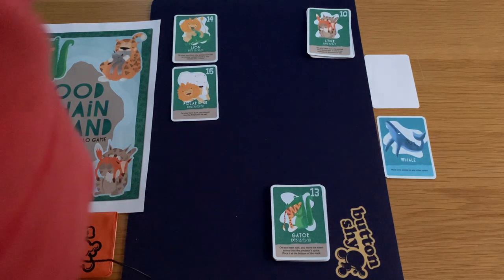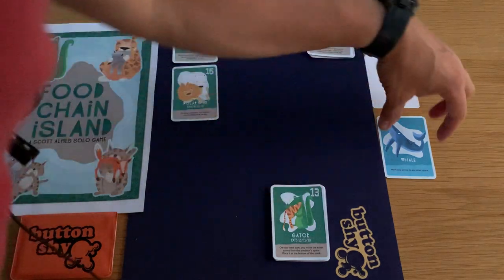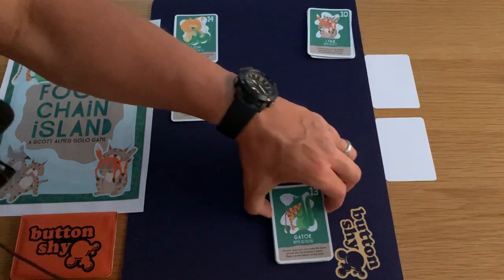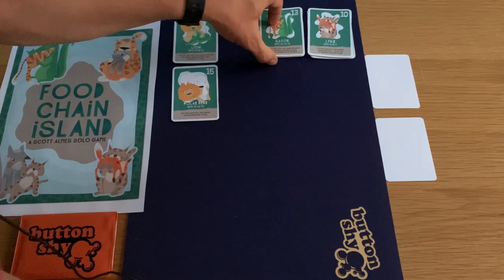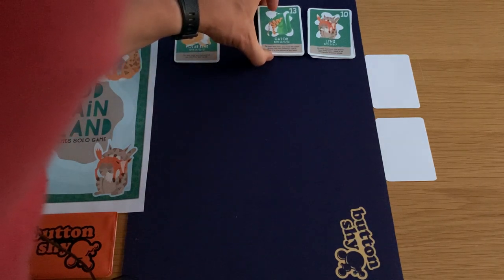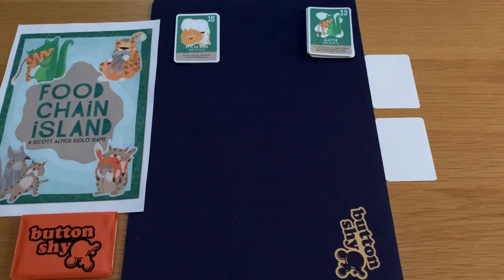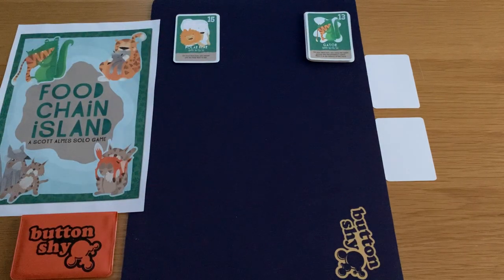I think I'm going to end up with two stacks here. So I'm going to use my whale to move one animal to any other space, coming up here. Then the polar bear is going to eat the lion — on your next turn you cannot use the polar bear to eat. My gator is going to eat my lynx. These two are too far away to eat each other, and the polar bear could eat the gator if they were closer together.